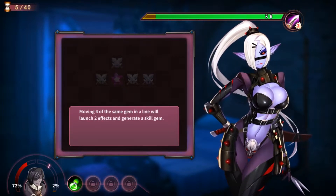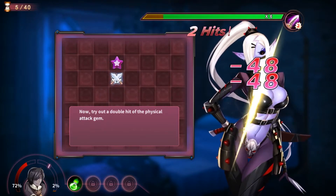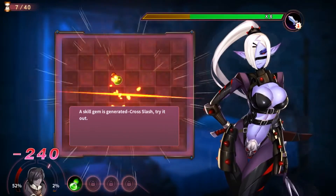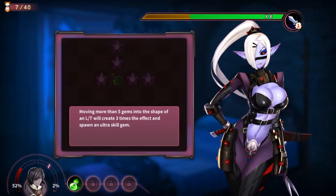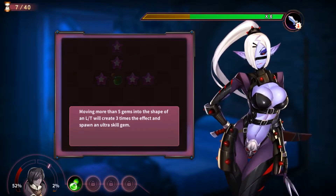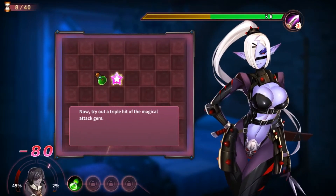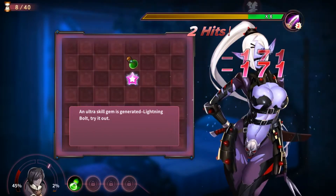Move four of the same gem in a line and launch two effects and generate a skill gem. Try it out to double-hit a physical attack gem. The skill gem generated is Cross Slash — try it out. I don't speak language. Move five gems instead in the L or T shape — it's more of an L, I don't really see the T. Create three times the effect to spawn an ultra gem. Now try out a triple hit with the magical attack gem. An ultra gem skill has generated — a Lightning Bolt. Try it out.